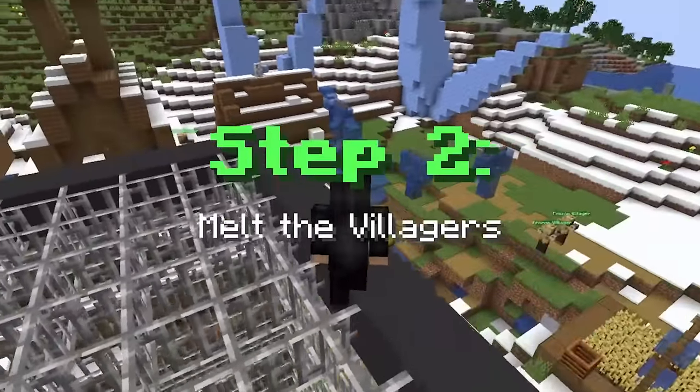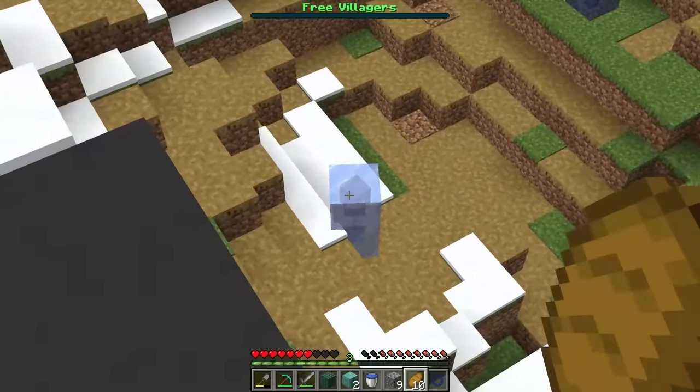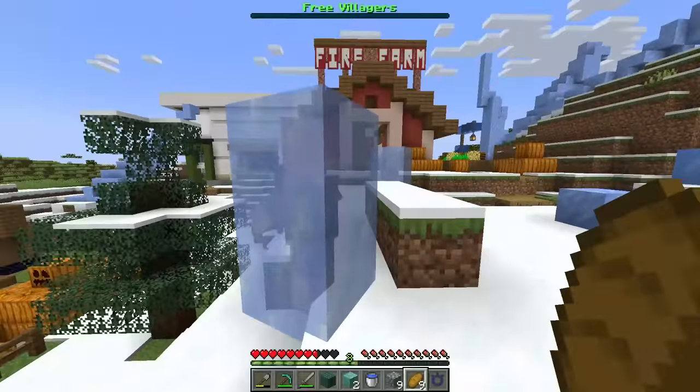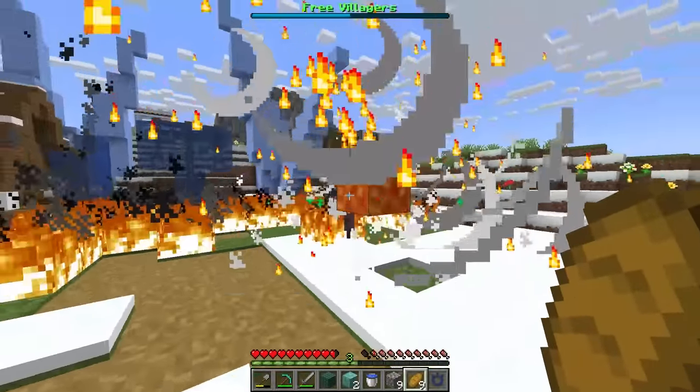Step two, melt the villagers. Oh, and all the villagers are literally frozen. So now we got to do as it says on the top, free the villagers. I don't know what any of this stuff is over here. So let's start real quick. Let me thaw you, thaw that guy. Next one, there we go. Let's just make sure they don't get burnt.